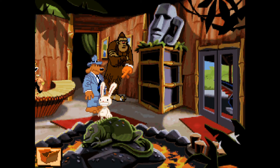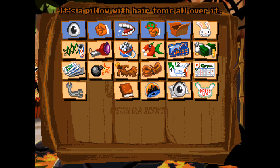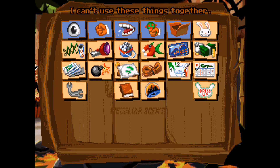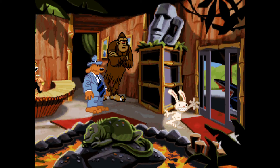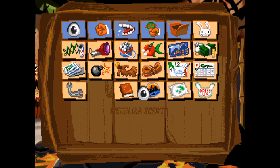How on earth are we going to get this dude some shoes? We still have this thing — it's a pillow with hair tonic all over it. I can't use these things together. I don't think he'd want that. I'm guessing there's something else that we need then that we don't have.